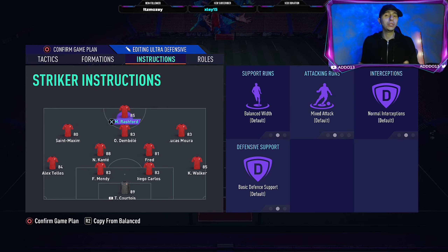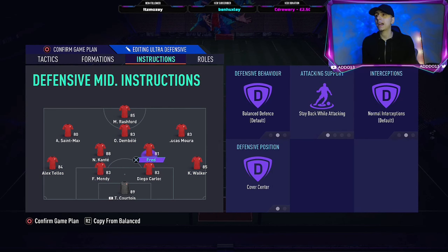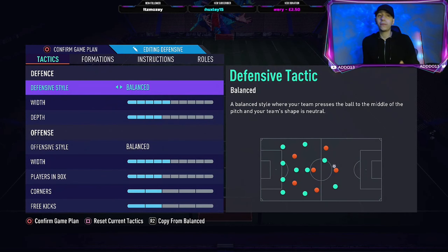The 4-2-3-1 is probably the best formation when it comes to defending, so that's what we run for ultra defensive. If you're going to use the 4-2-3-1, use it to start the game, and you can use it when defending or when chasing a goal, but it might be worth changing up formations like I do. For player instructions: both fullbacks on stay back, both DMs on stay back and cover center - that's essential. The wingers are on come back on defense, the CAM is on come back on defense as well since we're trying to hold the lead. The main forward is on mixed and balance because we want him as the outlet in case we do counter attack.